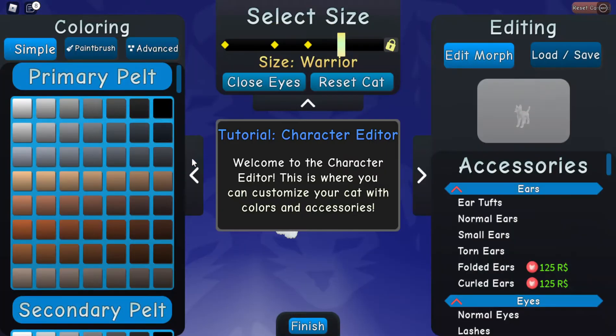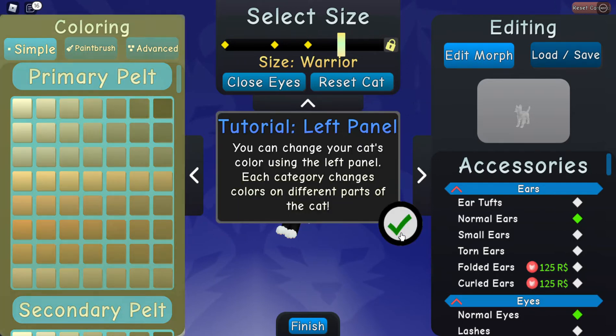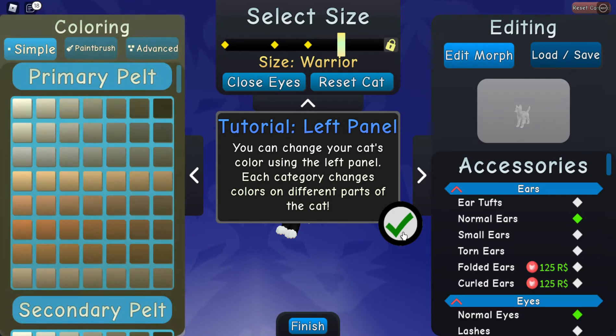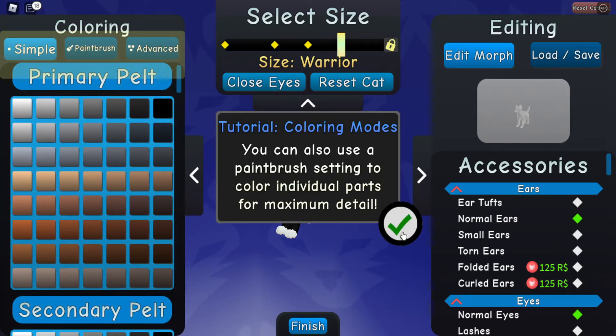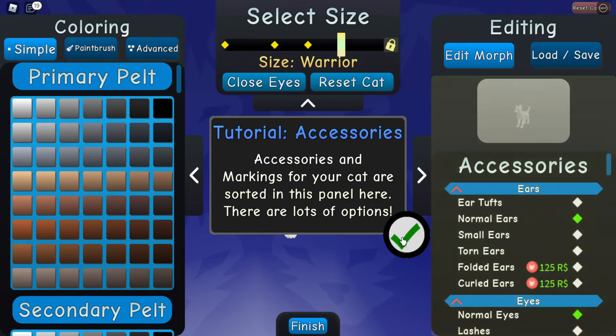Entering editor. Oh, I get to choose my cat's appearance. So the primary color will be... Tutorial character editor. Welcome to the character editor — this is where you can customize your cat with colors and accessories. You can change your cat's color using the left panel. You can also use a paintbrush setting to color individual parts for maximum detail.